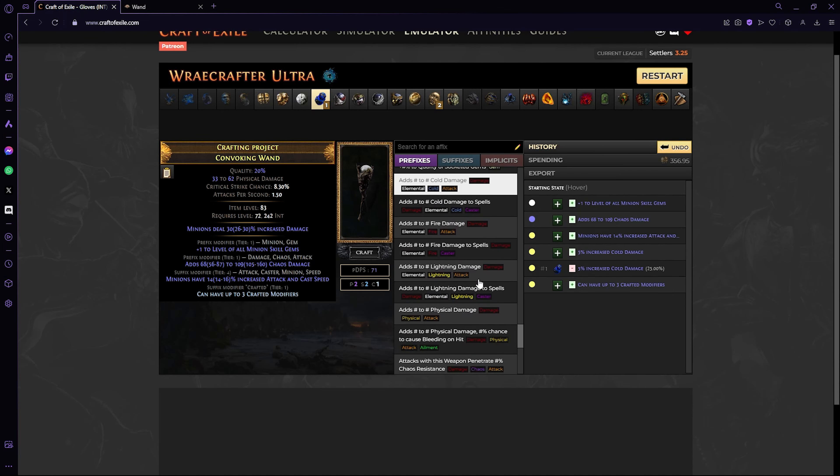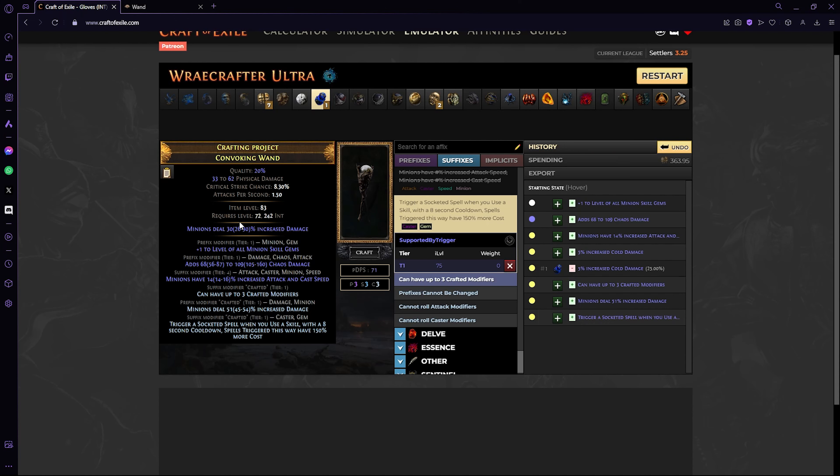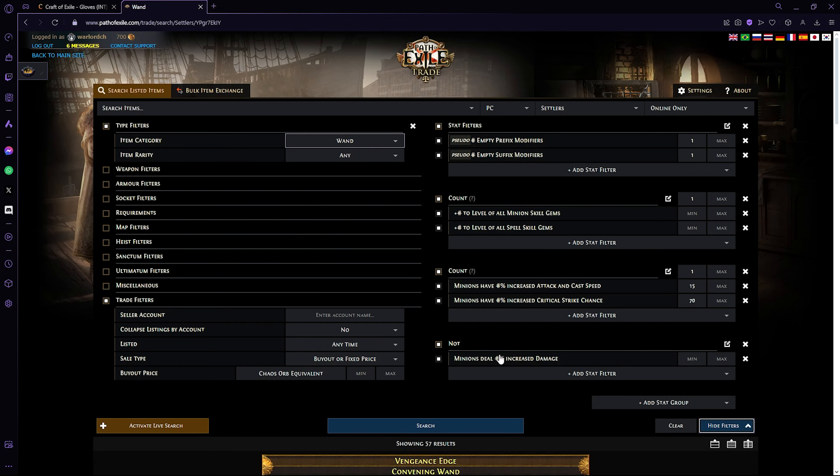From this point on all we have to do is craft 'can have up to three crafted modifiers,' then craft T1 minion damage. We hope it's a good roll, but either way is fine because this costs like two divines to craft. Then you just finish it off with your trigger craft. With a weapon like this you have a lot of power in the way of DPS for a very tight budget. Then you just apply the runesmith enchant that gives you a further 30% increased damage. In reality, with this one weapon you can get upwards of 120% increased minion damage, plus some attack/cast speed which is a big multiplier for frostbearers.